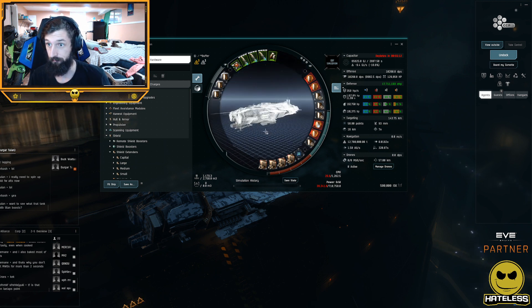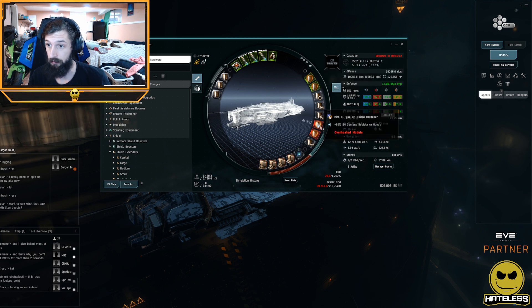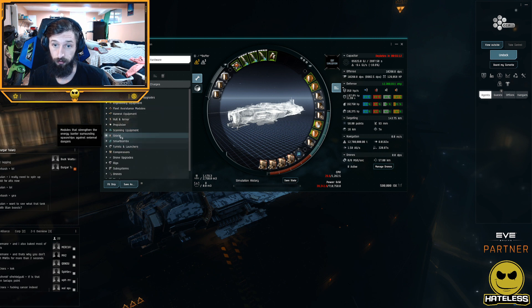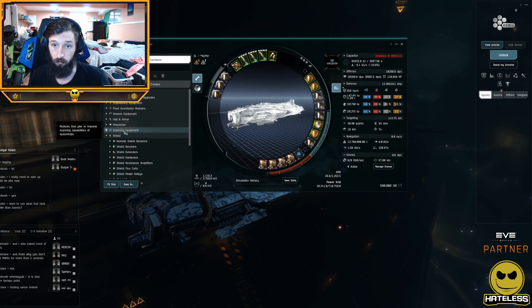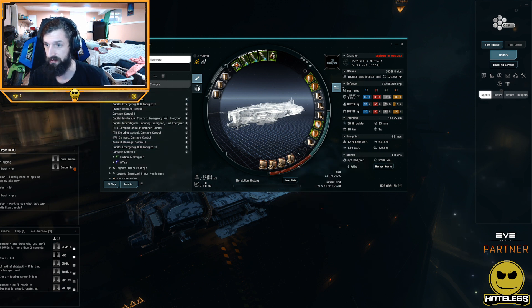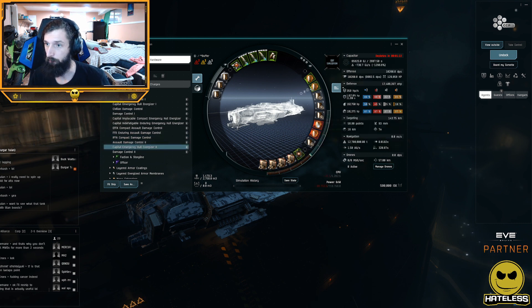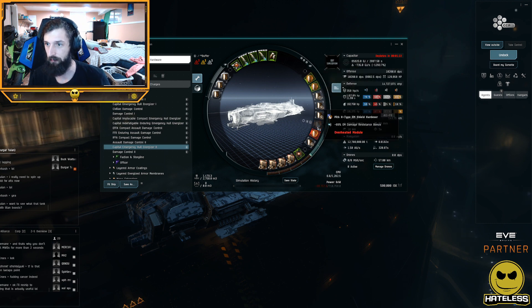What is insane about this faction dread is its tank. I played with the idea of fitting a capital emergency damage control — when your shields die you can flip it on for extra EHP. With that active we're at 20 million HP when it's running, though less when it's inactive.